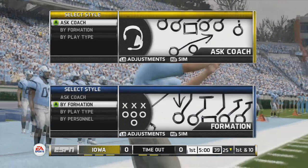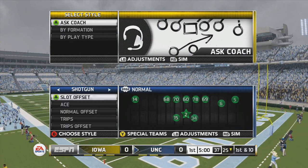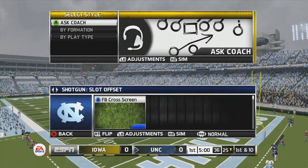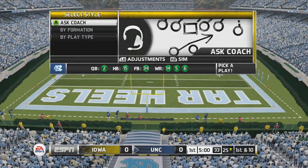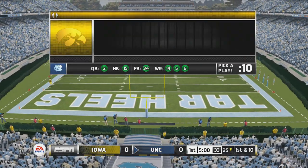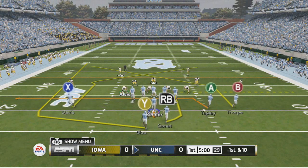The first play we want to look at is out of the gun split slot offset, and the play is called Y Cross. The setups are very simple. All you want to do is re-drag the A receiver, put the Y receiver on a wheel route, and put the fullback on an option route.